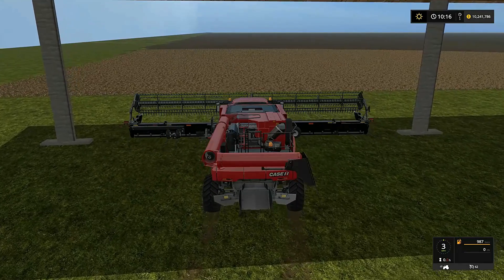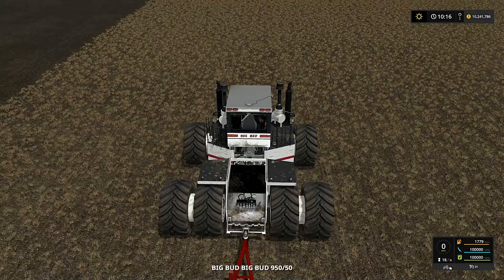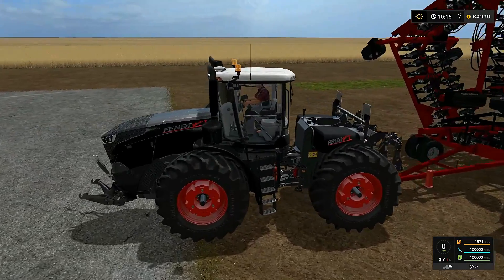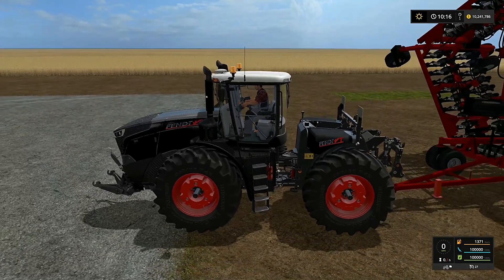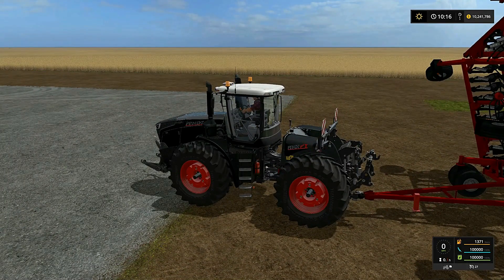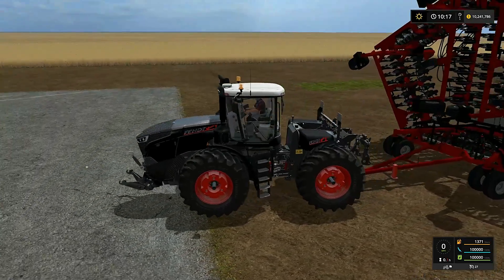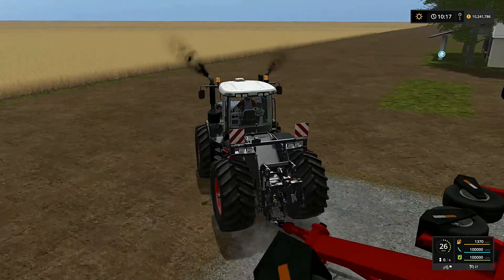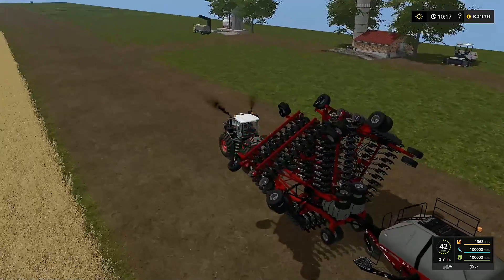Testing out the brakes here - did a little adjustment, they look like they work just fine. Now we need to go and get the new sower along with a new tractor. This is a Fendt Vario - it's a monster. I got her all loaded up full of seed and fertilizer. Let's take her on over to the shed - steering's a little touchy on this.